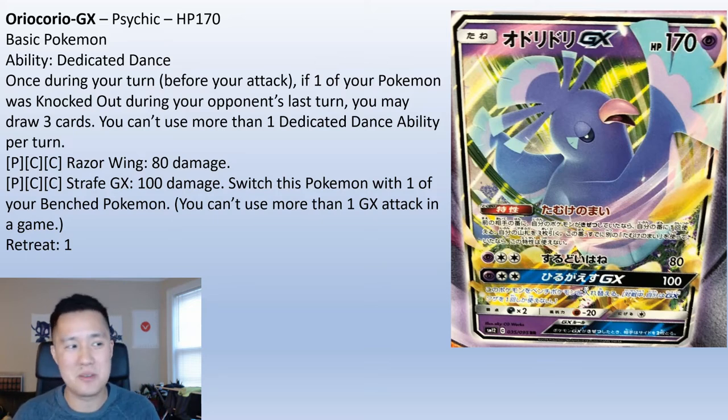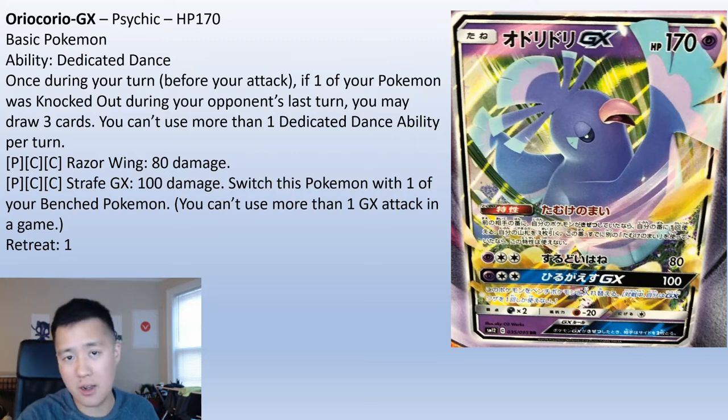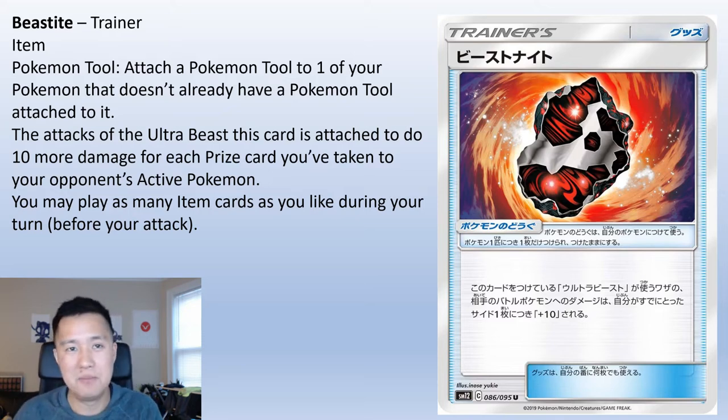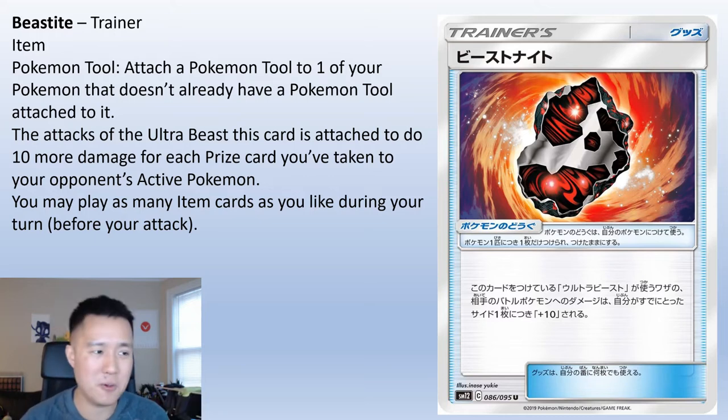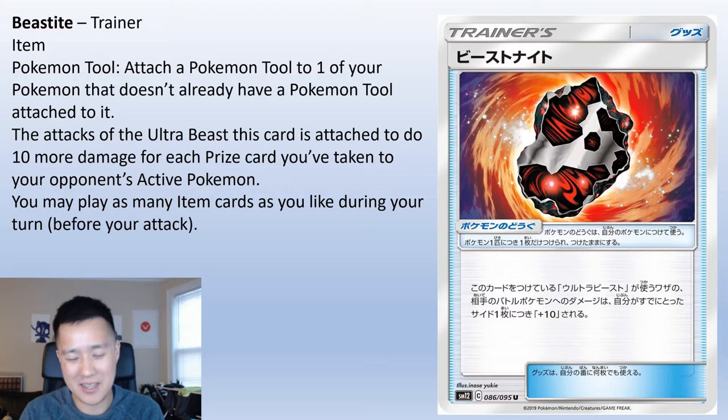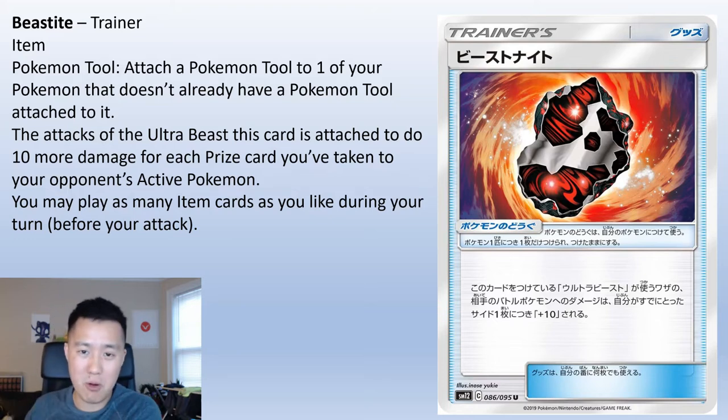Now we've got two trainer cards. The first is Beastite. It's an interesting card — you attach it to an Ultra Beast, and for every prize card you've already taken, this Ultra Beast does 10 more damage to your opponent's active Pokemon. It powers up based on how far along you are in the game. Compared to a tool that just gives a flat 30 damage boost, the flexibility of the flat one is better, but I like the design — when it's appropriate it's super appropriate, and when it's not it's a dead card.